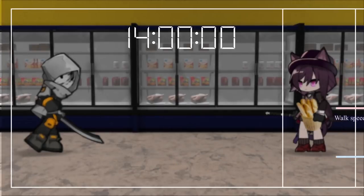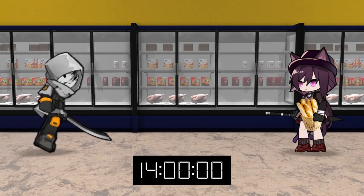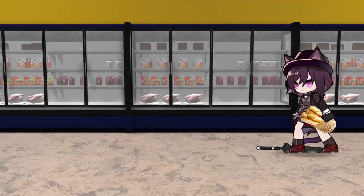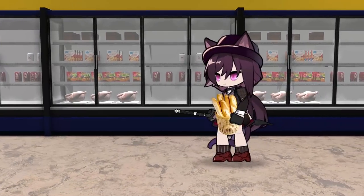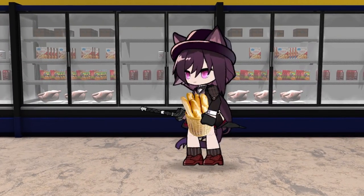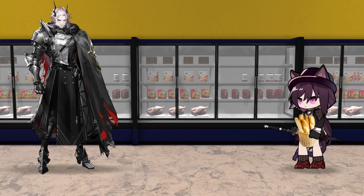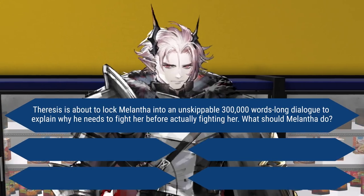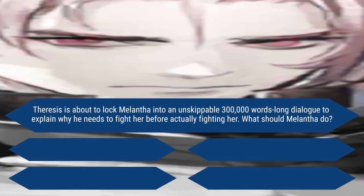Let's see the demonstration of our skill activation timing. Now you know how to perform pharmaceutical practices on sick people. An enemy approaches: it seems like Theresas is challenging Melantha to a fight. Even worse, he will lock Melantha into an unskippable 300,000-word-long dialogue to explain why he needs to challenge her.